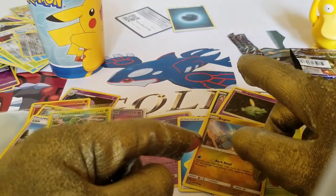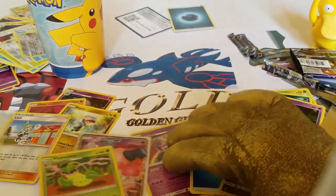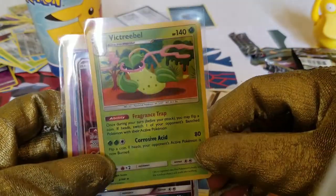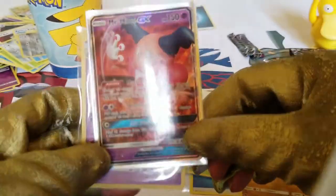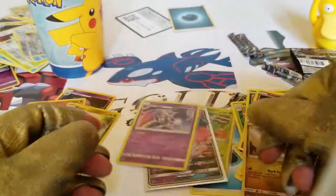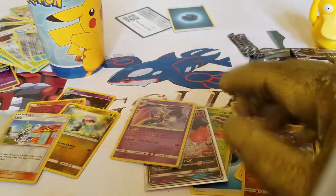Next episode we'll be opening more Celestial Storm packs — we're hunting for that crazy hyper rare Rayquaza. Let's look at what we pulled today: a Victreebel holographic, a Mr. Mime GX — amazing pull — and a Lunatone holographic. All right guys, hope you enjoyed this. Have a golden day, see you next episode!